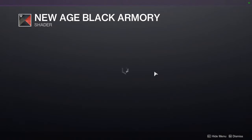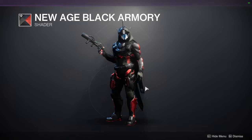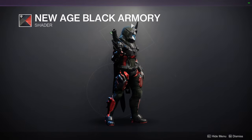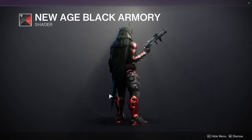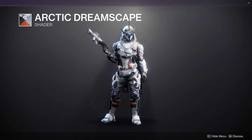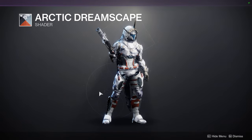First up, New Age Black Armory is what we're looking at. I love this shader - it's one of my favorites in the game. Spoiler alert: this is actually an armor set I made for the Halloween mecha stuff, so you guys are seeing it early. I definitely recommend New Age Black Armory. We also have Arctic Dreamscape, a really dope shader from the Warmind DLC. I'd recommend it if you're going for a tactical snow soldier look - the digital print and white are super cool.